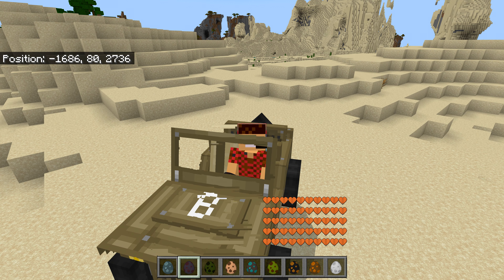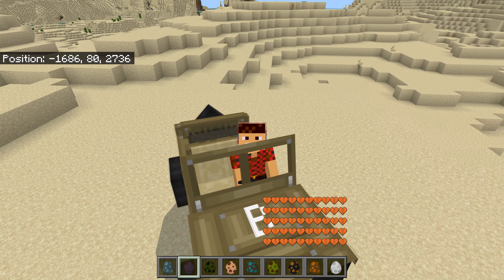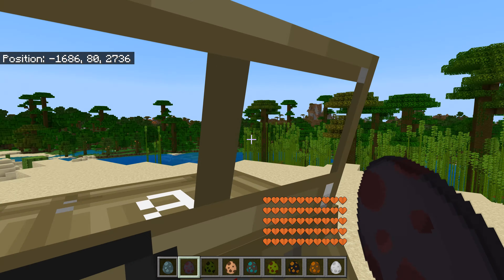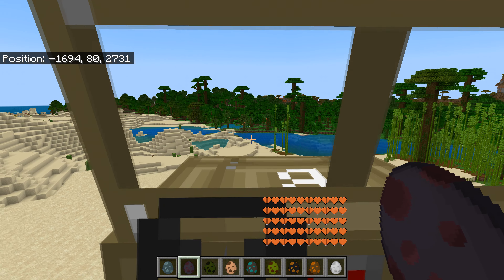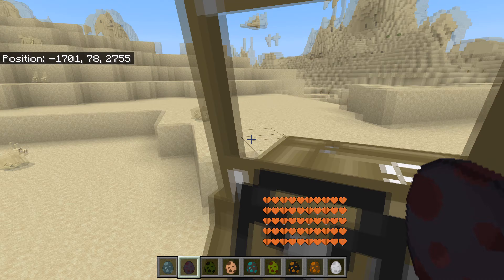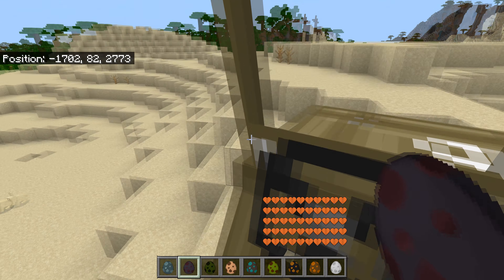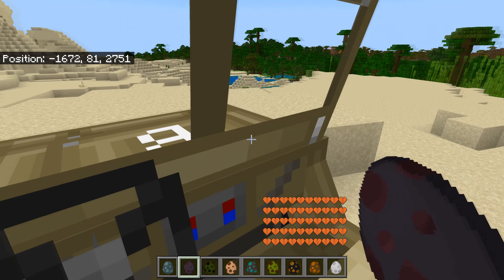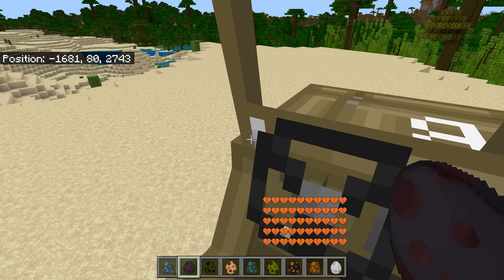It came out at the end of last year and it's been updated in January. It's got a Jeep, and the Jeep actually works and it makes a noise. So it's pretty cool, to say the least. You get a Jeep and there are a number of dinosaurs and two versions of the add-on, which is really cool.